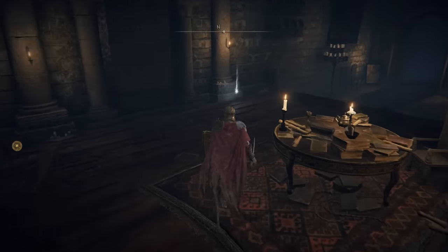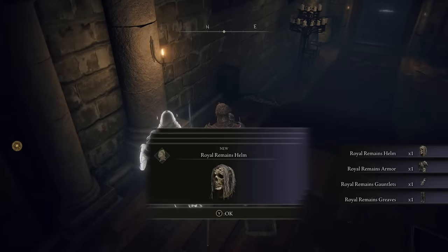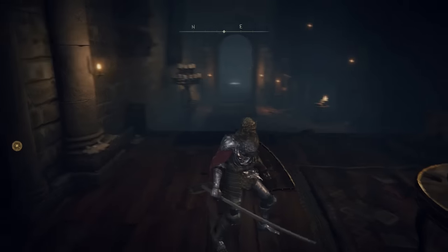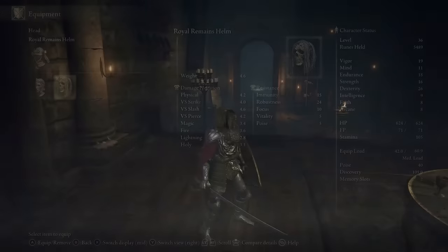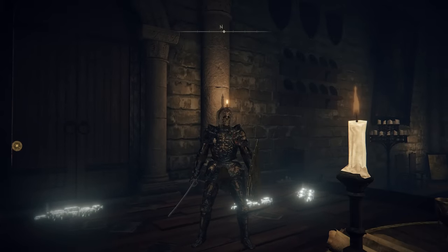You're going to see this little thing here — pick it up and you get the Royal Remains armor set, the entire set. If I go to equipment and change it all out, it weighs less and has nowhere near as much damage negation, but if we equip the entire set — look at how cool that is! That is an amazing armor set, absolutely love it.